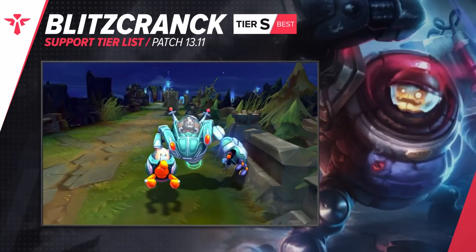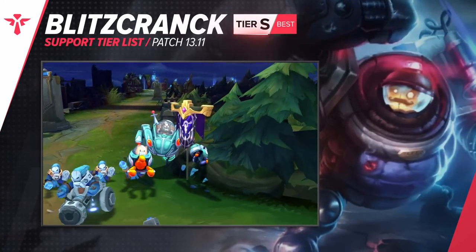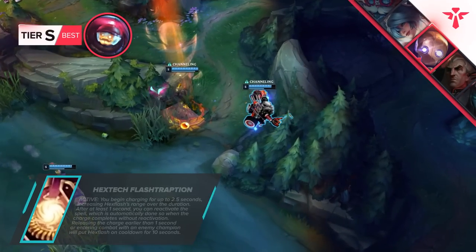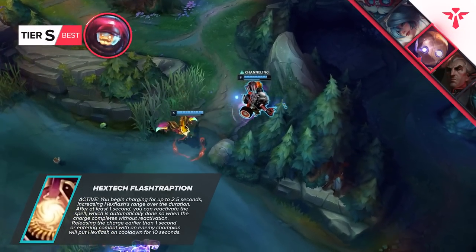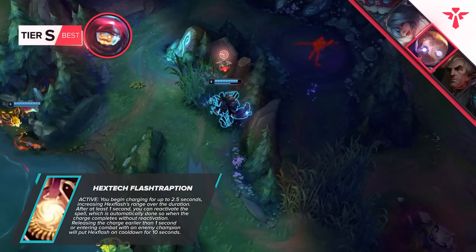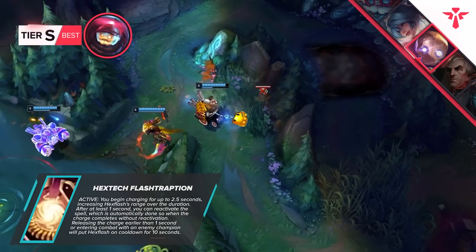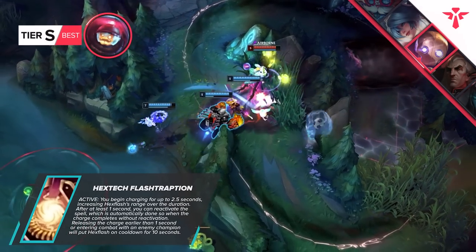First grabbing our attention is Blitzcrank — this robot is a force to be reckoned with. Utilizing the power of Hexflash and Glacial Augment turns the champion, and basically most hook champions, into deadly foes. All you have to do is trade your normal Flash for an enemy's Flash and start hiding in brushes. Keep Hexflash on cooldown and hunt them down as your Glacial Augment is available.